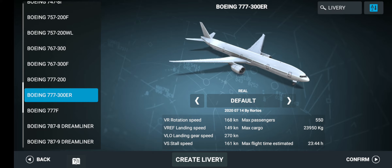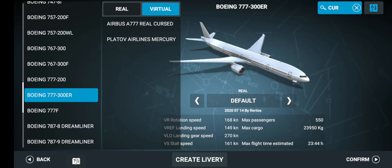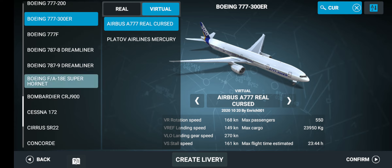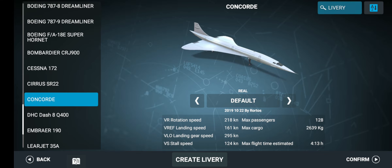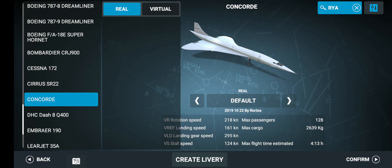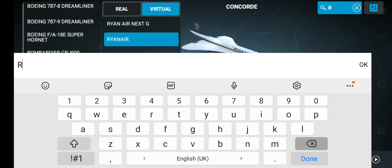If you still want to take it to a different level, you can do it. This is one of the most amazing — you've got the A777. It's so confusing, but you can still take it to another level by making the Ryanair version.